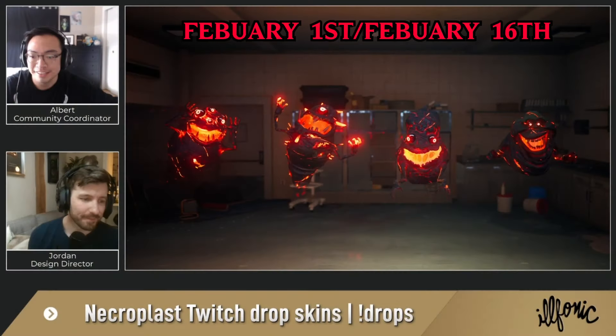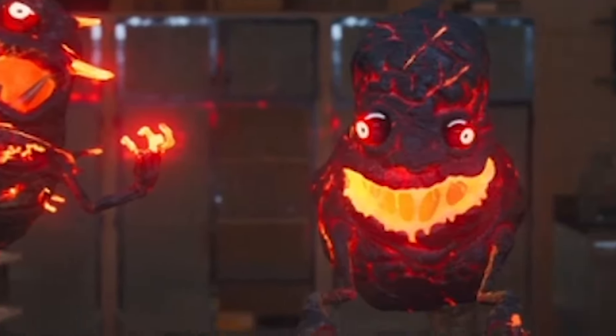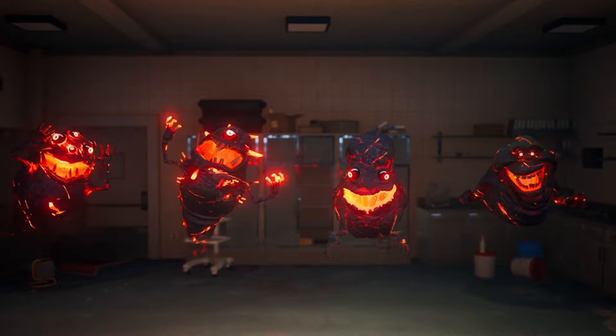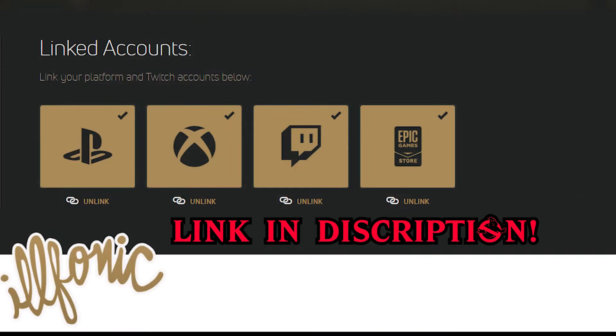First up is Twitch Drops. During February 1st through the 16th, Illphonic will host live streams for ectoplasm ghost skins. All you need to do is appear in the streams to participate in this event. You will have to link your Twitch account to the Illphonic website. Just to be safe, make sure to link whatever platform you play Ghostbusters on to the website. Link is in the description and comment section.